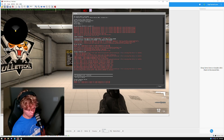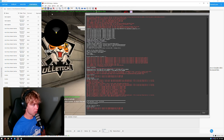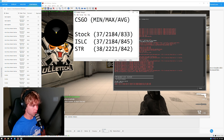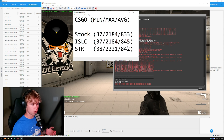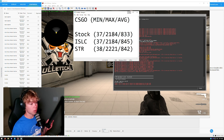The first thing we're going to start off with is CSGO. Here's the stock result — average FPS 833. Looking at the results: they're all basically the same. You're getting maybe three more FPS using Intelligent Standby List Cleaner, and with set time resolution you're getting 40 more FPS on the max. But it's so variable and it doesn't really matter when FPS is already that high.